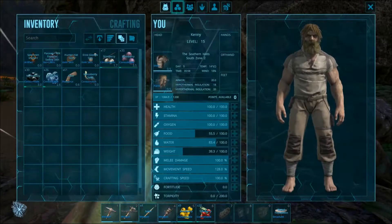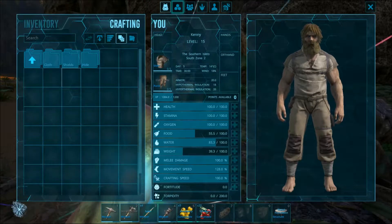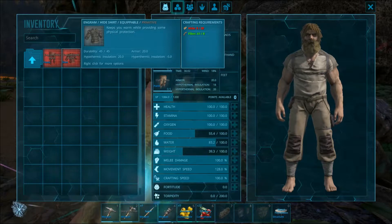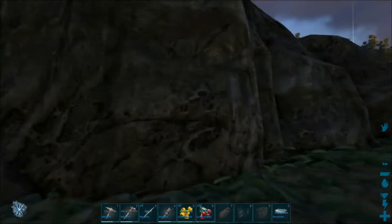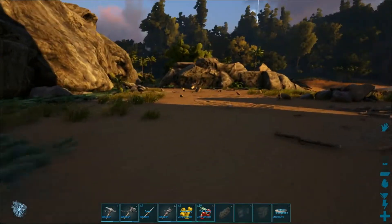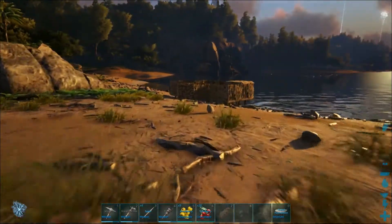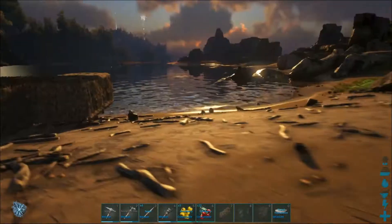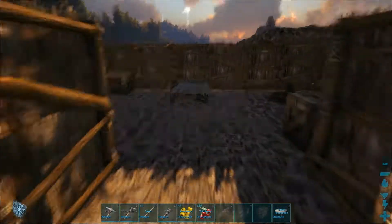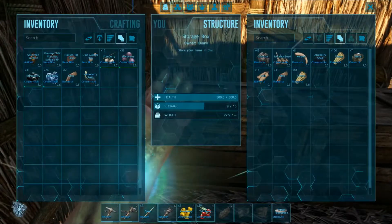Let's start with the clothes. We need a lot of hide for these to work. No worries, we can definitely get some hide. I am a bit unsure if I have any stockpiled, but this area is relatively safe, so it shouldn't take too long to get some more hide from the little dudes around here.